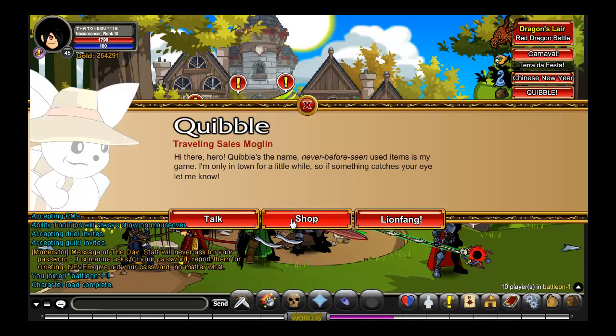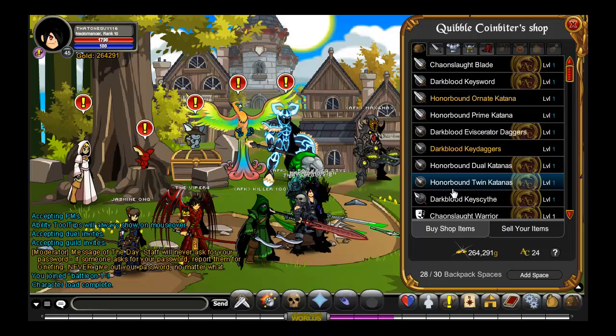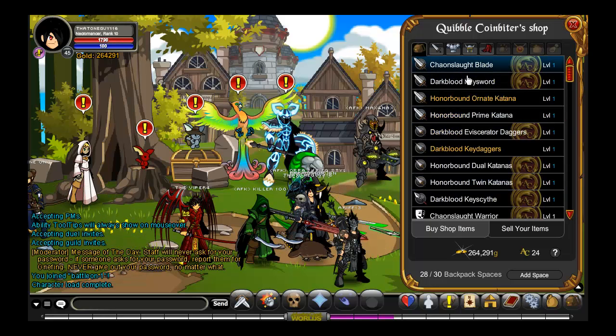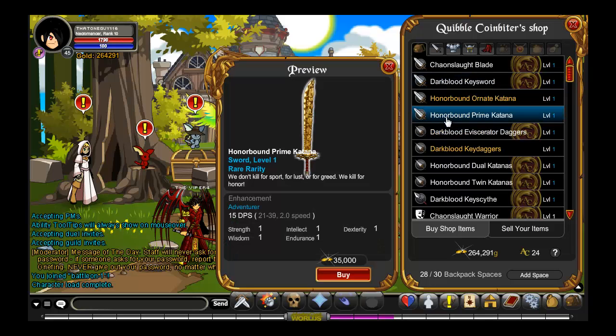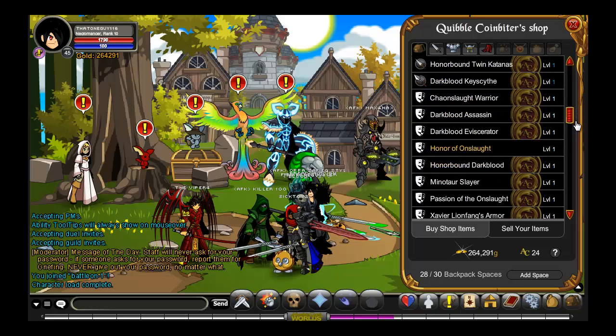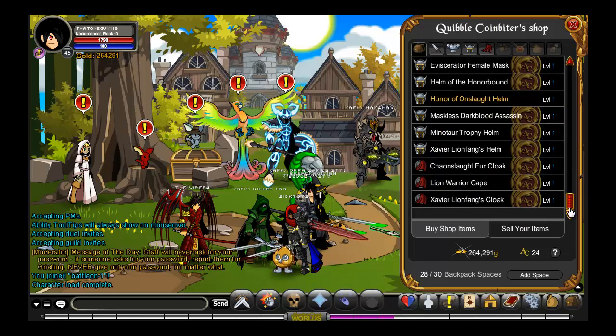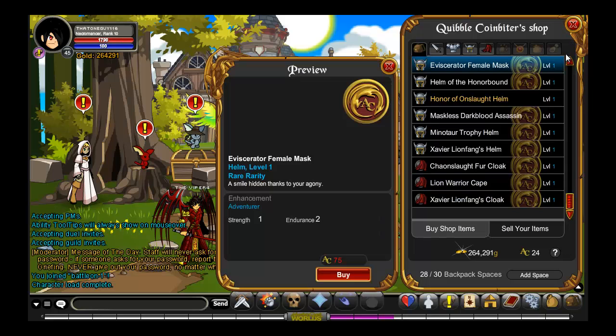Going into his shop — I still got a bit of lag though. Basically all the things here, apart from the katana which is surprisingly very pretty, are AC and member items. I think all the armors are AC and member armors. There's literally only one item in there for non-members or people that don't have a lot of AC.